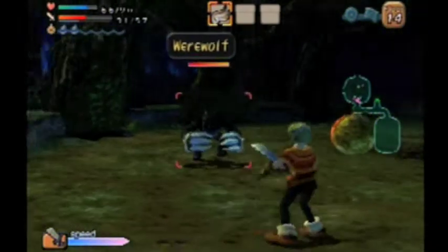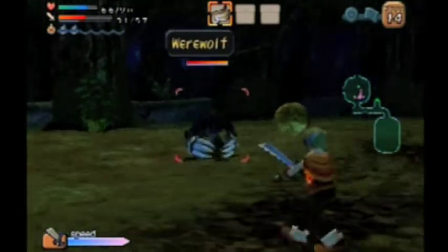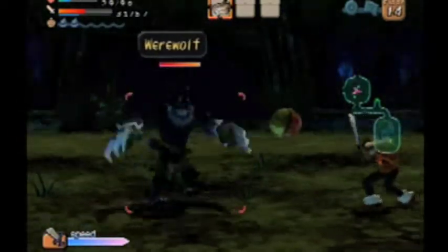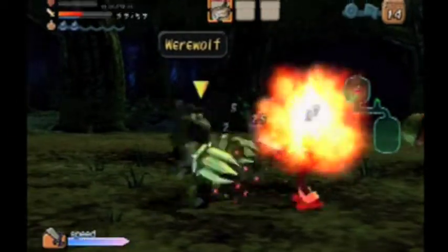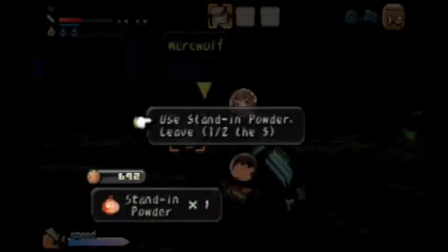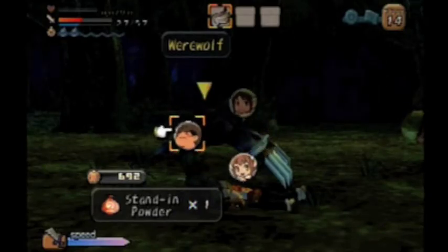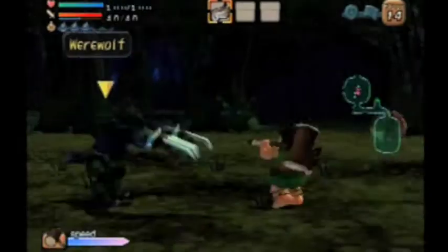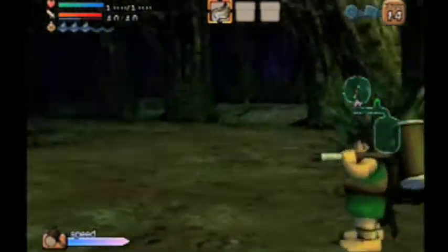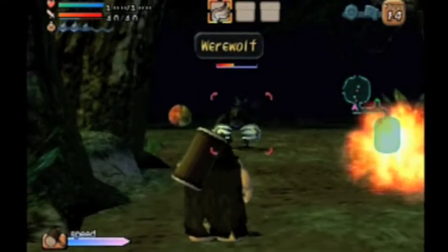Here's a new enemy — a werewolf. They're pretty tough. I don't think you can block any of their moves. That wasn't good. Yeah, here's one of my stand-in powders. We just hit him. Run away because we need him to come over here so we can get away from that pumpkin bomb jackass. There we go.